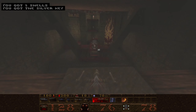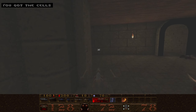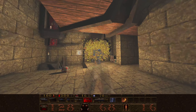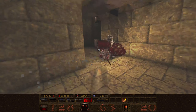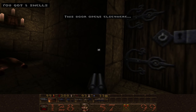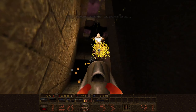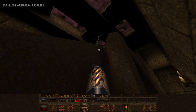Let's get the silver key. That has put in a wraith here, so watch out for this. Let's just put a grenade up there.